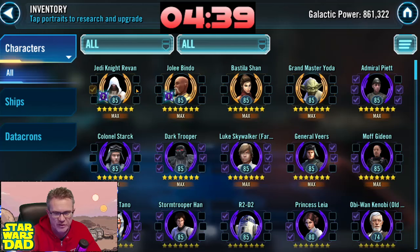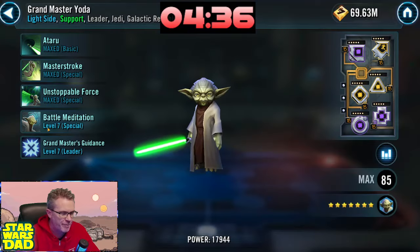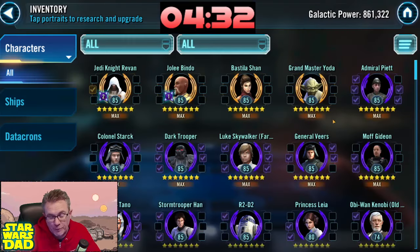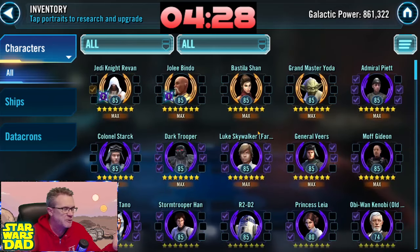This team is going to last you a long time. You need one more zeta on Revan — get a zeta on Grandmaster Yoda on his Battle Meditation ability, and this team will serve you really well in Grand Arena. I'd probably put this team on defense in Grand Arena for a minute, though as we know you're kind of facing giant rosters.